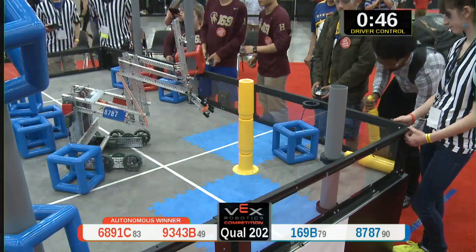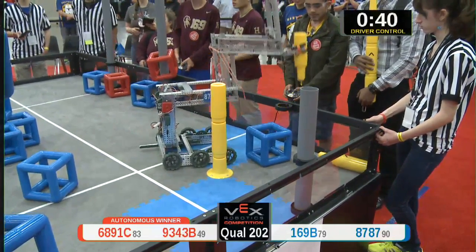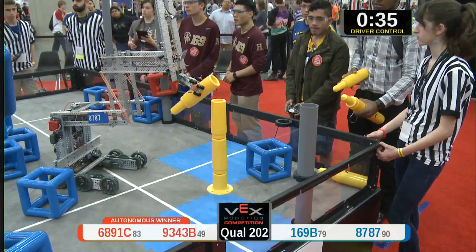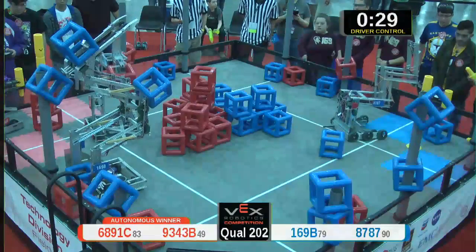169 B, the cavalry, loading up some more blue cubes — they're spreading the wealth around the outside of the field. Another skyrise section coming in for blue by 87 87, and another one for red by 93 43 B.